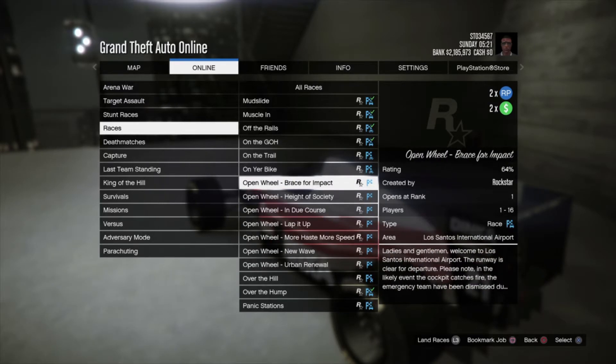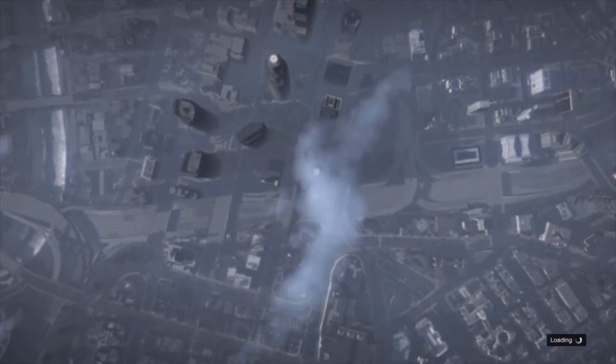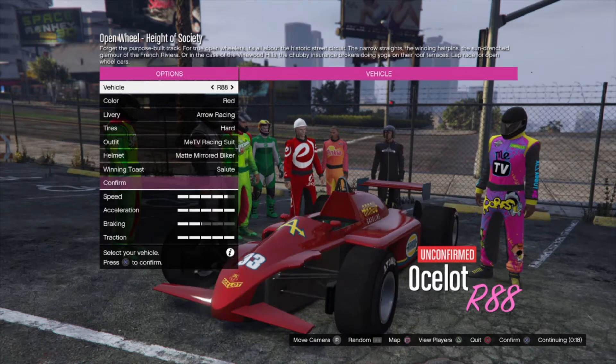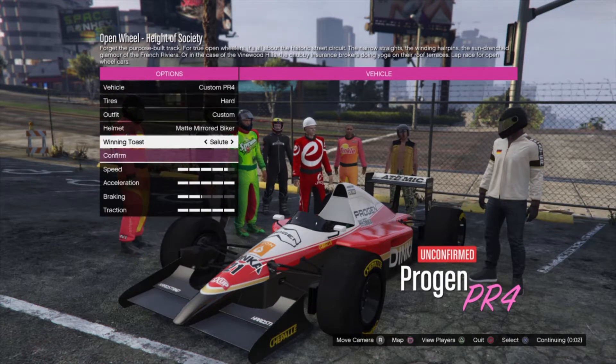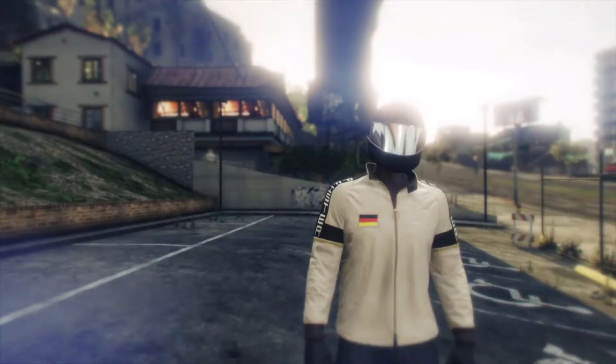Without further ado, let's just do it. They're actually under the race tab instead of the stunt races tab, and they're called Open Wheel races. There's not a whole lot of them — not as many as the stunt races — but I think they'll add more over time. As you can see, they are double money and RP, so you can actually get some good money out of this if you're a good racer and can handle this thing.